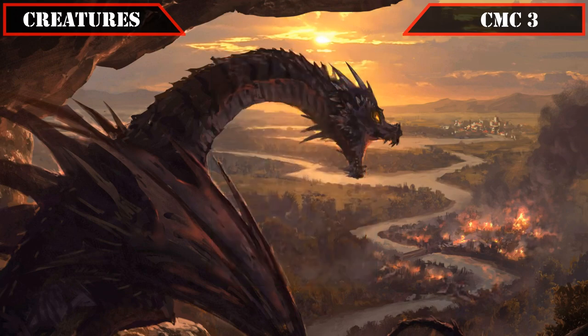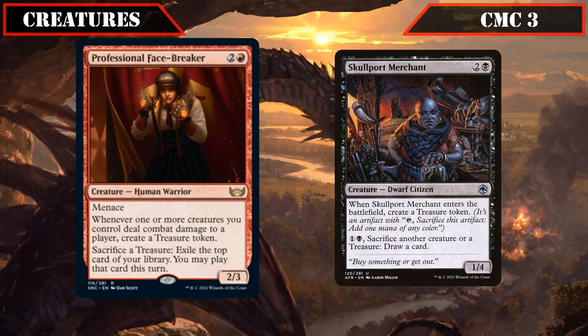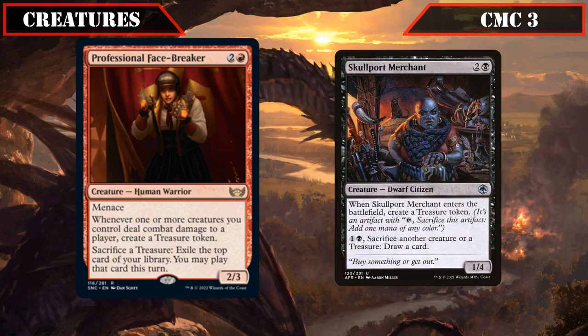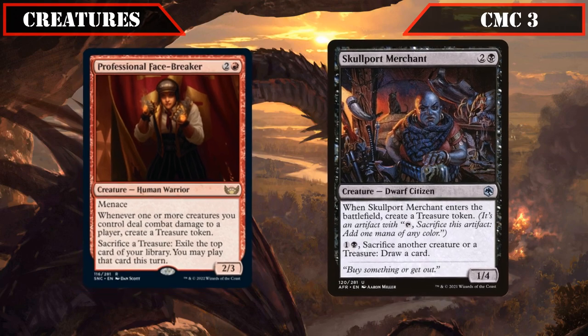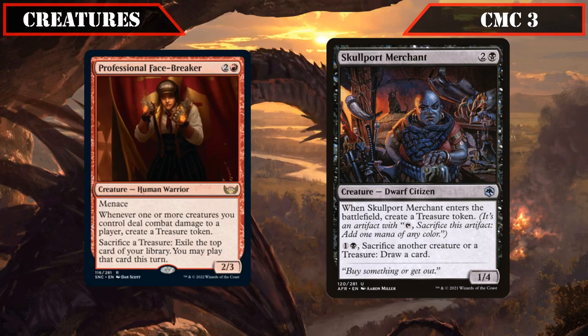Closing out CMC 3, Professional Facebreaker is a 2/3 with Menace that creates a treasure whenever our creatures deal combat damage to a player, and lets us sack a treasure to impulse draw the top card of our deck. Skullport Merchant is a 1/4 that creates a treasure on ETB and lets us pay 1, a black, and sack another creature or treasure to draw a card — providing cheap conversion of spare treasures into card advantage, and even letting us sack creatures in response to removal for extra value.